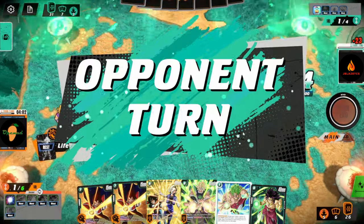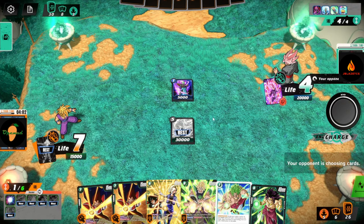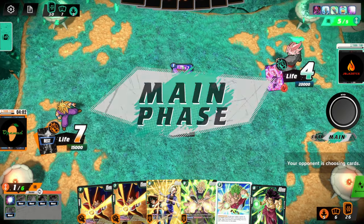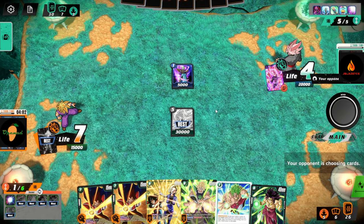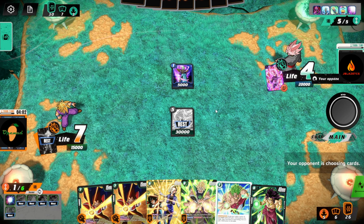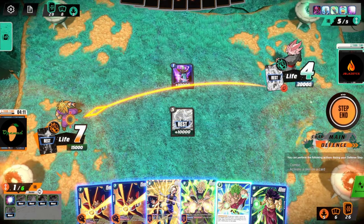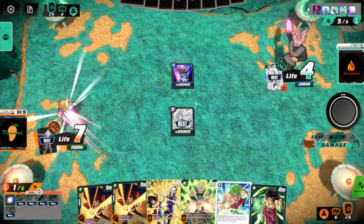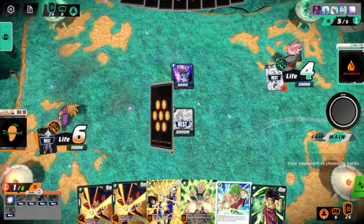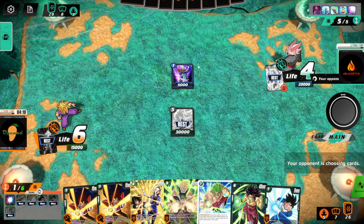How do I even want to do this? If you got another peel off in hand... I don't want to leave that Gohan out but I don't really have much choice. I can finally take hits because I'm not scared of crits.